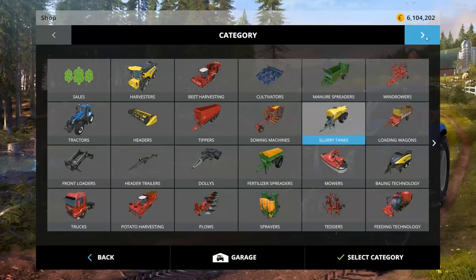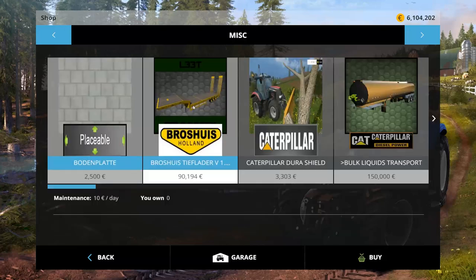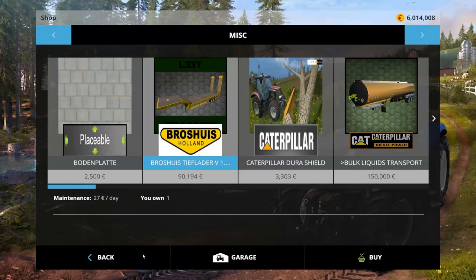We have several different kinds of things. Last time we had a theme; this time we have no theme. We have a Broheiss Holland Tieflander — 90,194 to buy, 27 a day to own. That's for hauling some heavy stuff. Let's see what it looks like.